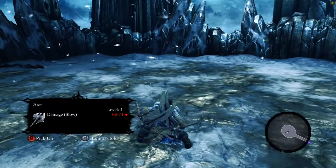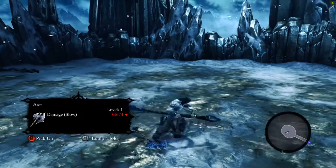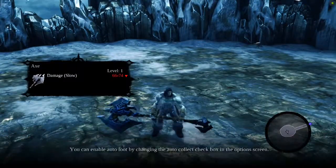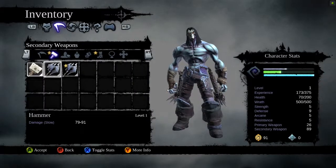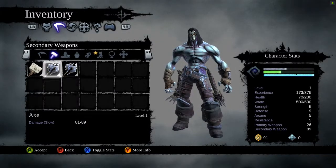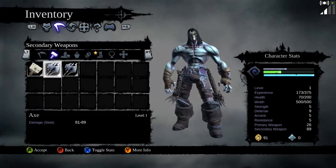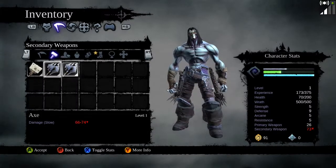That looked like the same weapon — the axe. I lose 67 because I have this, but it looks like the exact same weapon. Why am I losing stats? Let's find out. So this is this one and that's that one. I guess you just gotta look for ones that have higher attack — this one is 79, this one is 81, and this one is 66.